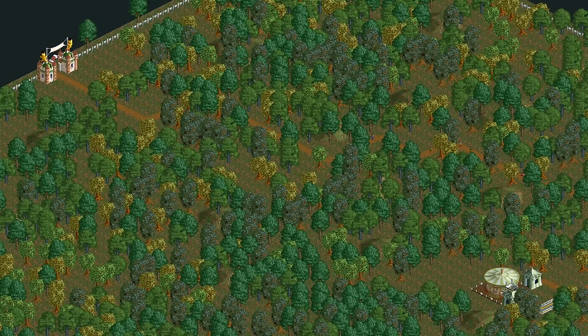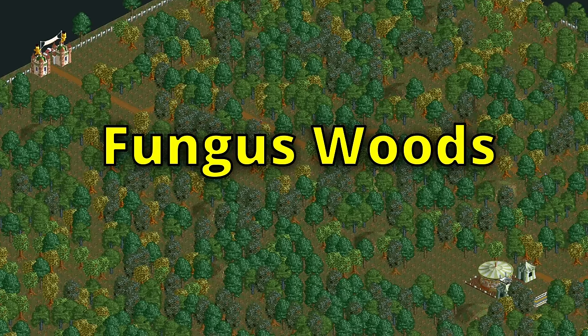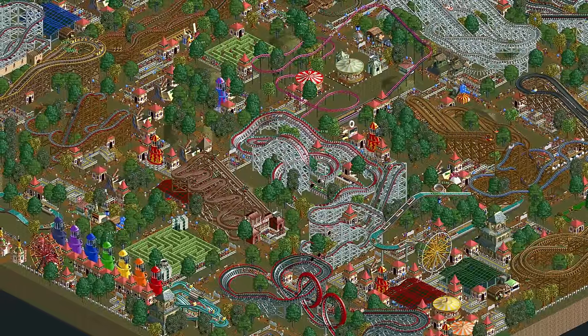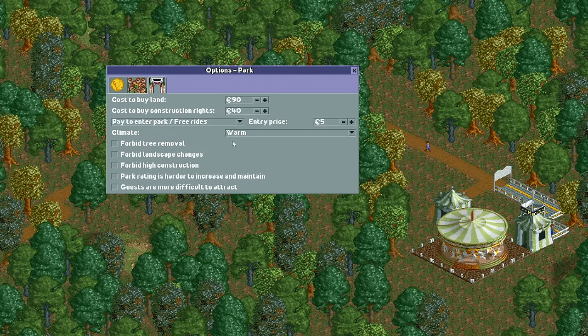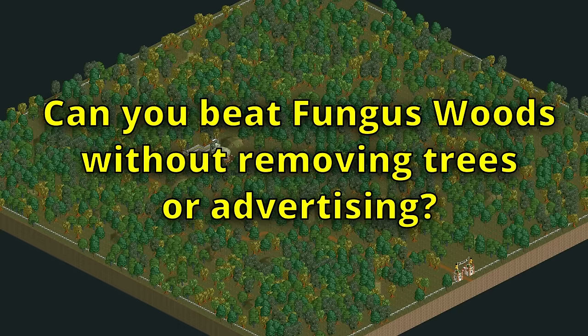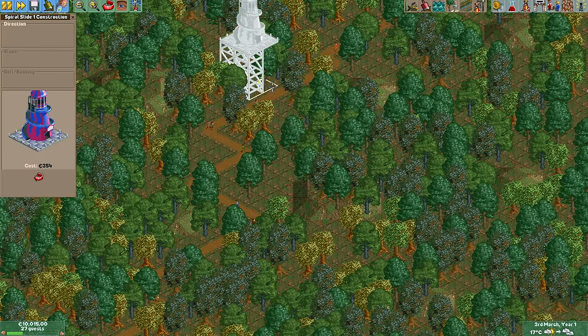Hello everyone and welcome to another video. Fungus Woods is a scenario that consists of a lovely dense forest that you have to desecrate in order to build a park big enough for the 2,500 guests that you need to beat the goal. But what if the authorities stepped in and did not allow you to remove any trees or advertise the park? Can you beat Fungus Woods without removing trees and without advertising?